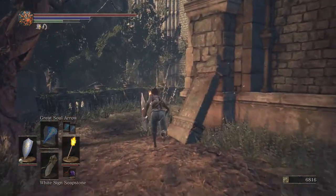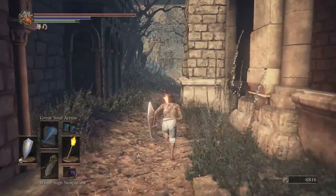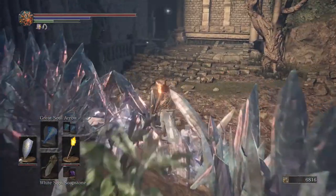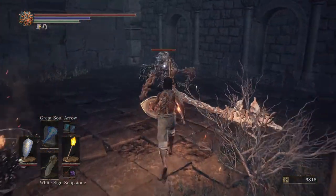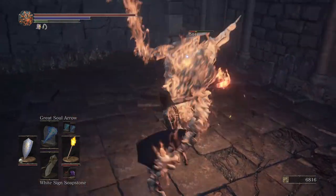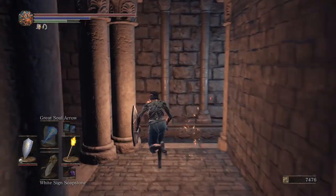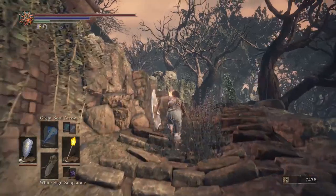We're going to keep running here, go around. If you really want to do it, defeat the crystal lizard that's over here and just run through — it'll make things definitely a lot easier. Then face the last one here. Then we're going to run back to the bonfire, and that will wrap up one run.